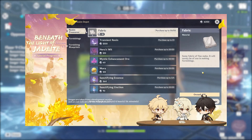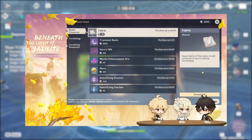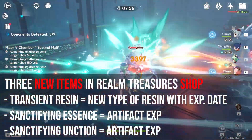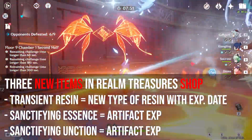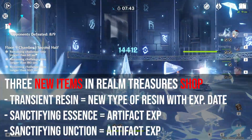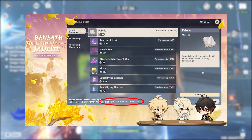Realm currency can be used to purchase Hero's Wit, Mystic Enhancement Ore, Mora, and three new items being introduced: Transient Resin, Sanctifying Essence, and Sanctifying Unction. Transient Resin will work much like Fragile Resin but will decompose over time. Although there is no official confirmation, it is very likely that this will also be equivalent to 60 resin. Sanctifying Essence and Unction will be similar to Mystic Enhancement Ore, but used to upgrade artifacts instead of weapons. We can see in the livestream that the Realm Treasures shop will reset for all the items together and that a decent amount of materials can be purchased in total.